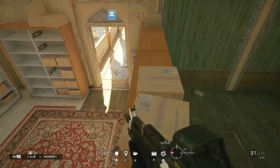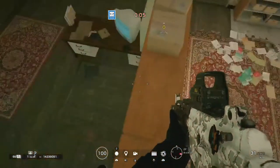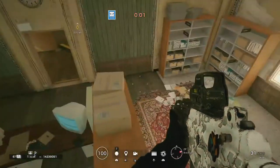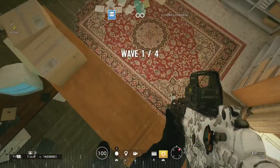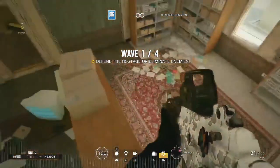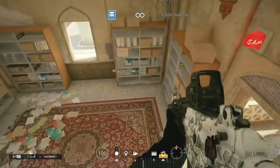Now you sprint, kind of go to the sides a little bit, and it will glitch up to over here. The operator I found most efficient for this is Vigil, because his cloaking device animation doesn't go down below the desk, so when people drone, you're safe and they don't know you're in here.